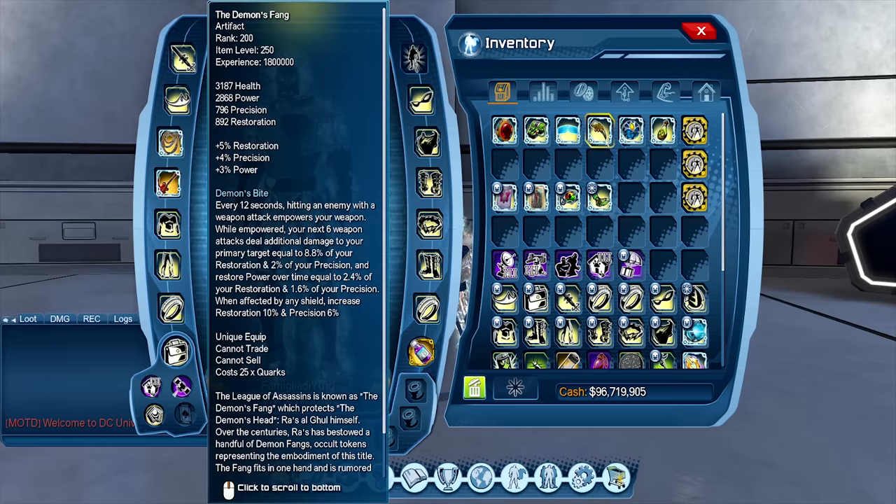For Demon's Fang, they added a Precision component. Before, Demon's Fang was based purely on Restoration, but now it hits your primary target for 8.8% of your Restoration and 2% of your Prec. They also increased the Power over Time restore, but that was always kind of pointless anyway. The new effect added is that when you're affected by any shield, Restoration increases by 10% and Prec by 6%. This now has much more synergy with Clarion because of Clarion's Restoration and Prec buff. If you want a Clarion damage build or battle healer build, Demon's Fang is the artifact you want — it's not a tricky increase, just a flat improvement of its performance.